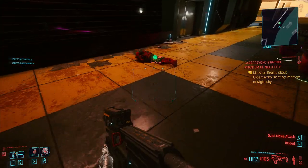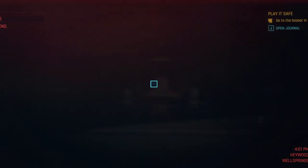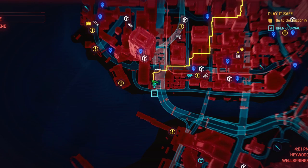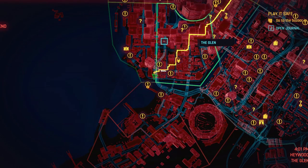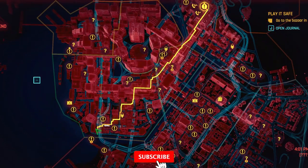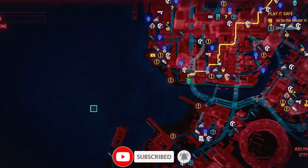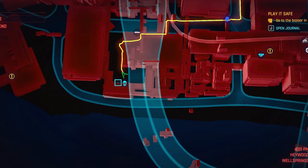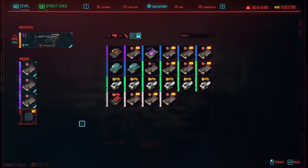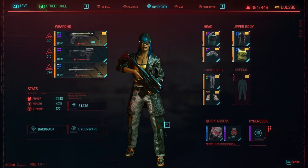Let's go to the location where you can get it. As you can see, we're on the coast at the bottom of the town in the Glen — I'll zoom right out so you can see exactly where it is. It's one of those NCPD missions with the skull. Let's just put another mod on there.